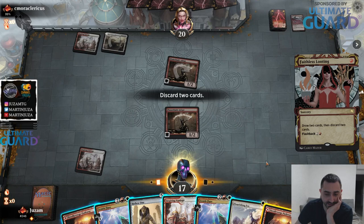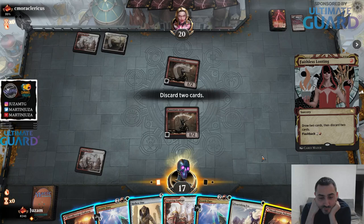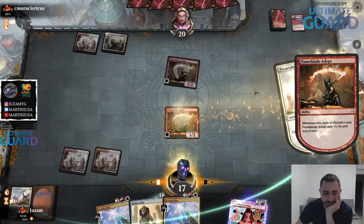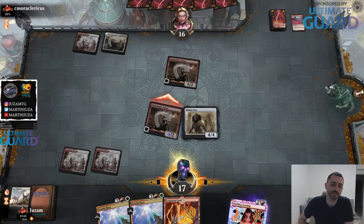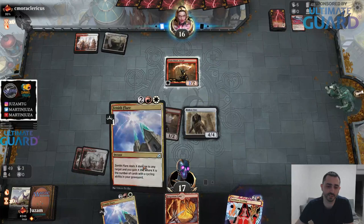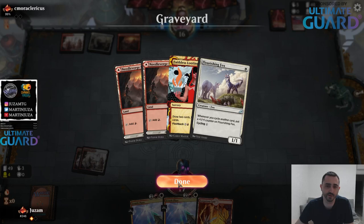Now what do I get rid of - a land and a land? I can't discard Zenith Flare, can I? I also kind of want to play the Fox, I don't want to cycle it. I like all of these cards. I'm going to be very greedy here because I have one draw from cycling plus my draw step. I would basically need to draw two Zenith Flares to not be able to continue cycling or playing lands. And Zenith Flare is so good in the mirror that I don't really want to discard one.